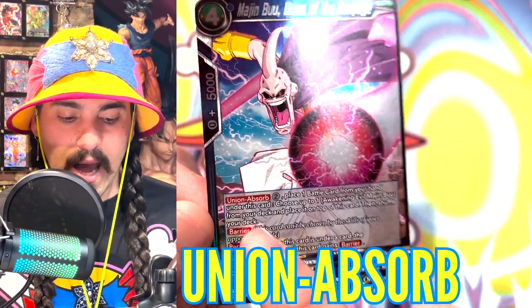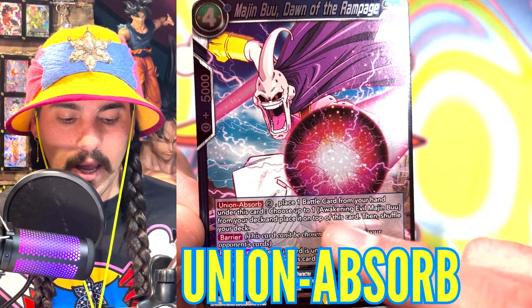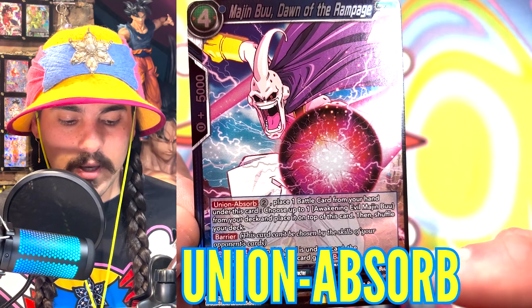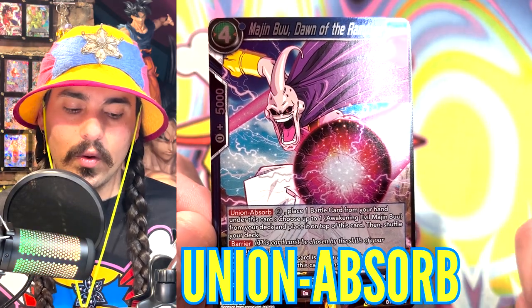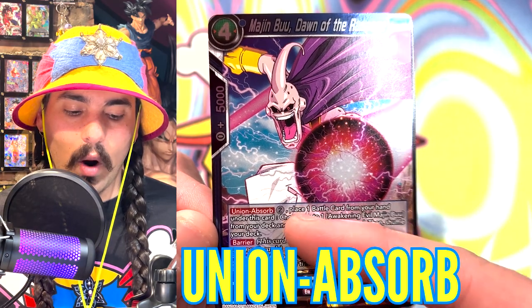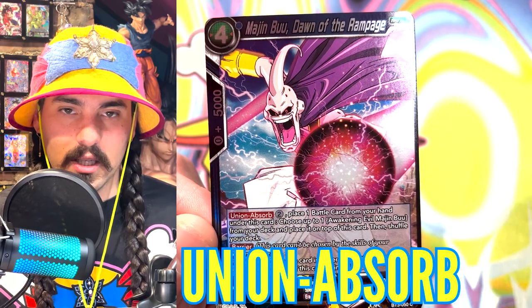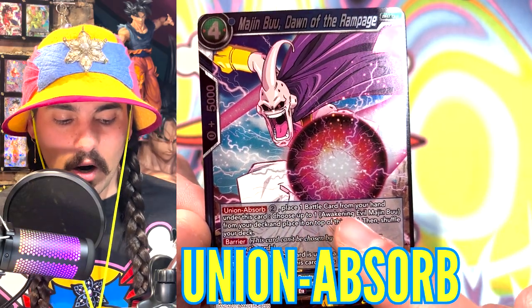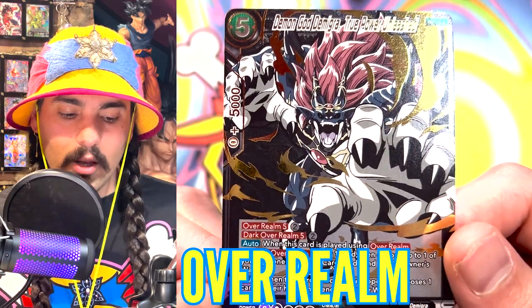Next we have Union Absorb. For this card you would pay two energy to activate the Union Absorb skill. You could place one battle card from your hand under this card, and then choose one Awakening Majin Buu from your deck and place it on top of this card, then shuffle your deck. Union Absorb skills will usually play cards from your deck — when you fulfill the requirements stated after Union Absorb, you'll search your deck for the specified card and play it on top of this card.